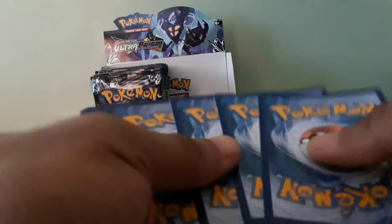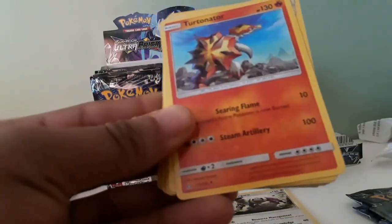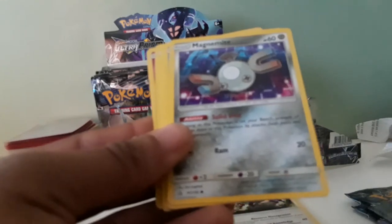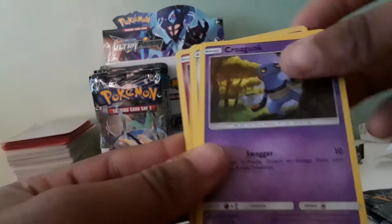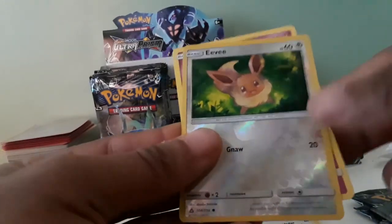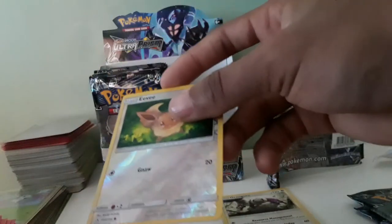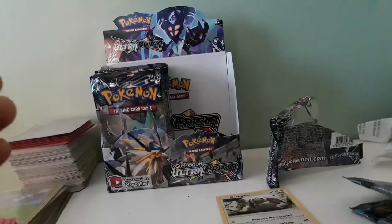Hopefully there's a GX card in here. Pack 7: Metal Energy, Turtonator, Mount Coronet, Hisuian Crow, Magnemite, Breezy, Magnemite, Crow Grunt, Bronzong, Reverse Holo, Uncommon Eevee, and a Tapu Lele. Fancy! Two packs left and only one Full Art — Zeraora GX. Wow, Ultra Prism, not matching the vibe.